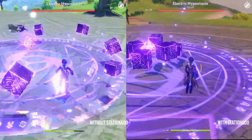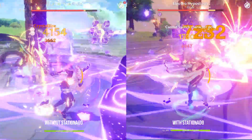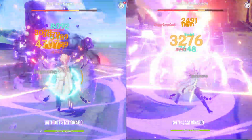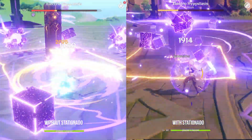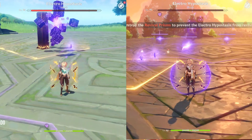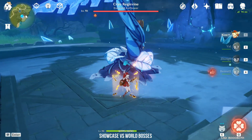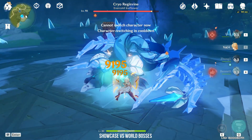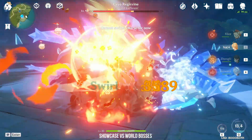This is my side-by-side comparison in a boss fight with and without using the Stationado technique. Anemo Traveler's Burst is significantly weaker when it does not constantly deal damage throughout the duration. Here is my showcase of killing world bosses with the Stationado trick. Klee is actually a very good pair with Anemo Traveler, as Palm Vortex and Gust Surge are able to pull in Klee's Jumpy Dumpty.